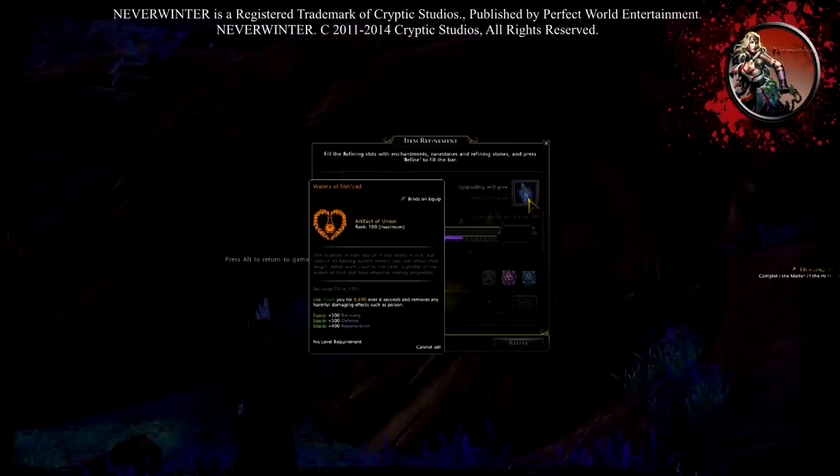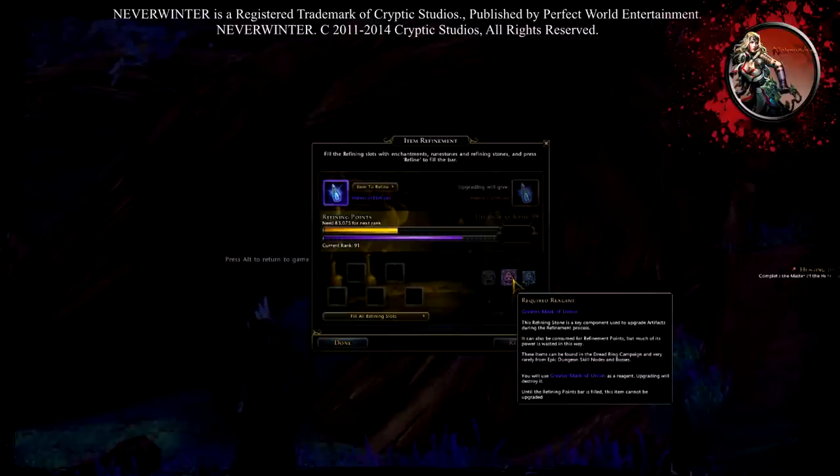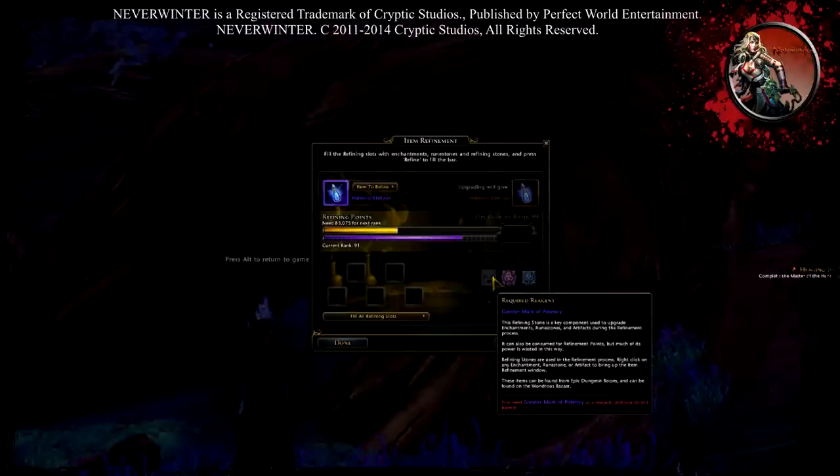At orange it heals you for 8,690 over six seconds and removes harmful damage effects like poison. Equipped, it gives me plus 300 Recovery, plus 300 Defense, plus 400 Regeneration — which is awesome. To upgrade I need one Mark of Union, one Greater Mark of Union, two of one, one of another, and five Mark of Potency — which I don't have. Those are special: you get them from dungeons or buy them at the auction house.